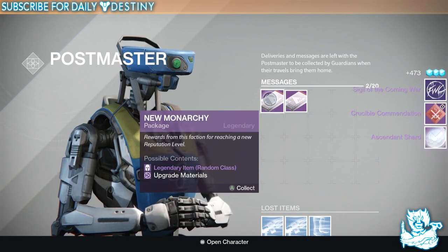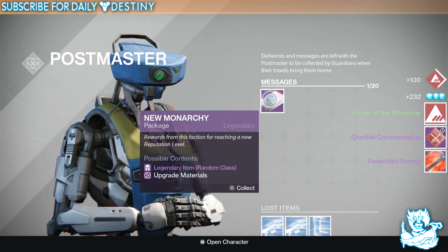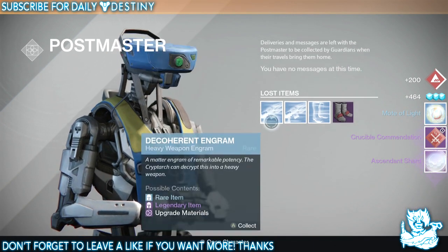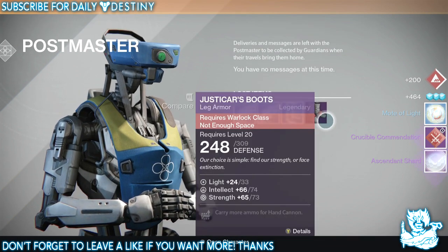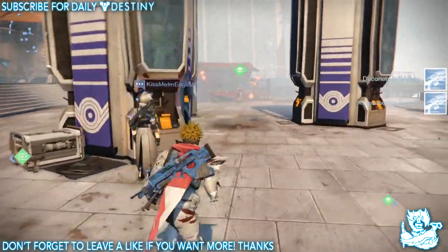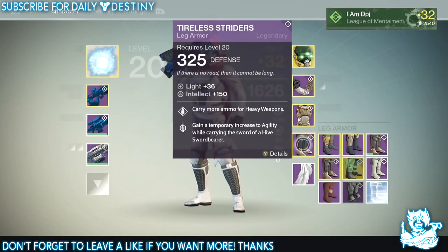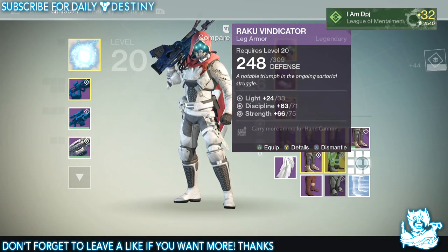Got an emblem. Starting with New Monarchy — come on. I don't want these emblems. Oh really — I got Justicar Boots as well, plus three engrams which I might actually get a package out of. But I'm going to have to dismantle one of my leg armors to pick up the other leg armor — well, I've got them already so I don't need them.